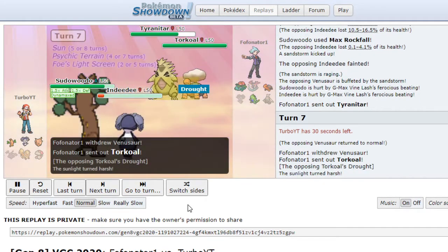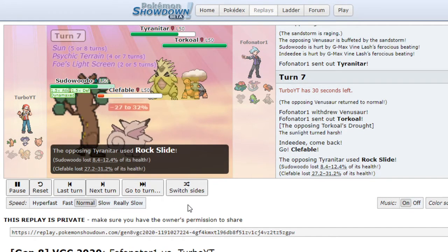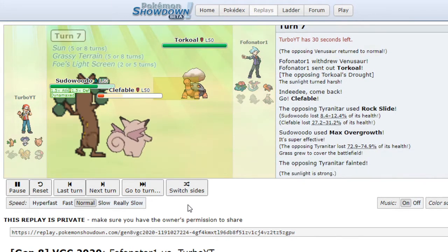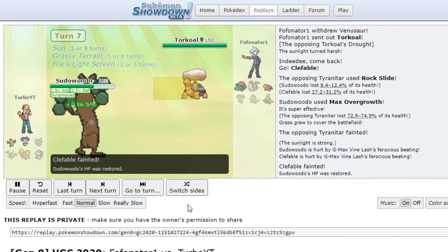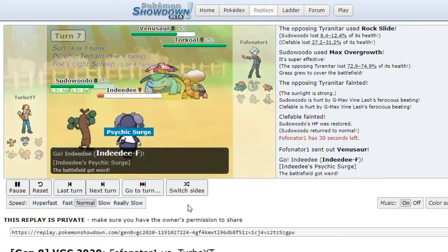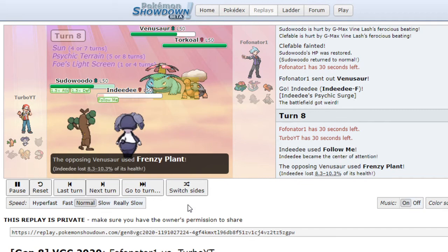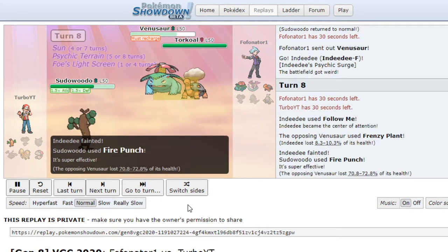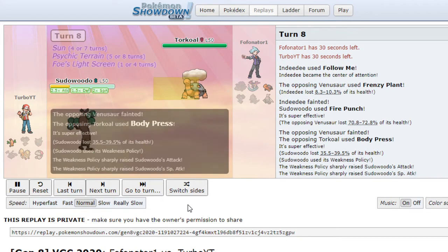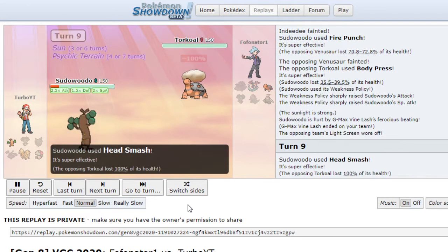They Rock Slide and I use Max Overgrowth. They probably thought I was gonna Max Flare, but nope. Now it's 2v2 — we have Ndeedy with Psychic Terrain. Follow Me comes out, Frenzy Plant, and we Fire Punch — that takes out Venusaur. They use Body Press, we survive, and we get Weakness Policy activation. We Head Smash and that is game.